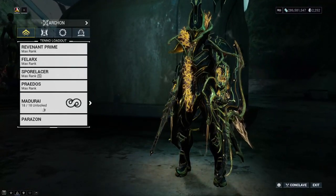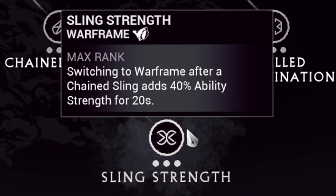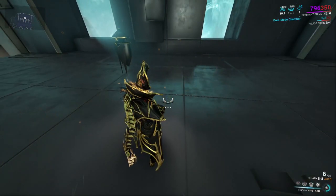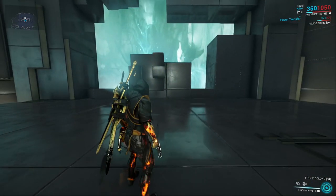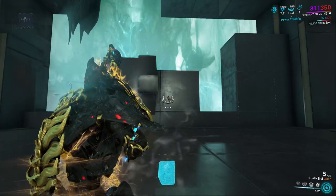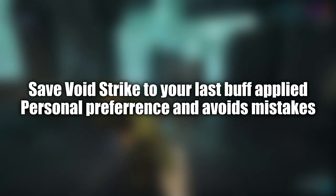I'm also using the Madurai Focus School for two things. First, the Sling Strength nodes can increase your Warframe ability strength by an extra 40% — just hold crouch in Operator mode and dash toward the ground a couple of times to proc Sling Strength. When you switch back to your Warframe, you have that extra strength for 20 seconds for your next couple of ability casts. The second node I want is Void Strike: when you switch to Operator and use your first ability, it consumes all remaining Operator energy and increases your damage by every percentage consumed, ramping up to 1000% extra damage on your next weapon shot. Keep your energy completely full, then use the ability at the right moment.